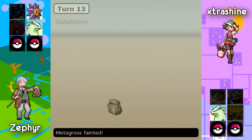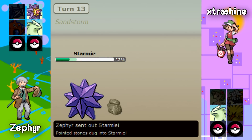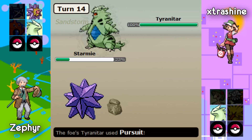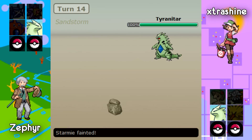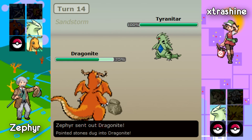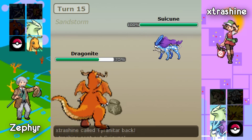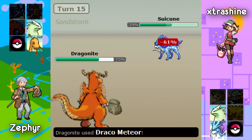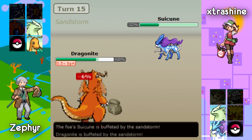Zephyr goes out into his original lead Starmie, and Extra Shine is going to go out into his Tyranitar, more than likely predicting the Starmie switch. Seeing as how this Tyranitar does outspeed Starmie, it is definitely a Choice Scarf set. Now we have a 3-3 tie game. Zephyr goes into his Dragonite, which could be bad for Extra Shine, who goes into his Suicune. Zephyr goes for the Draco Meteor because this is more than likely a Mix Dragonite, which is a really good Pokemon in Gen 4.